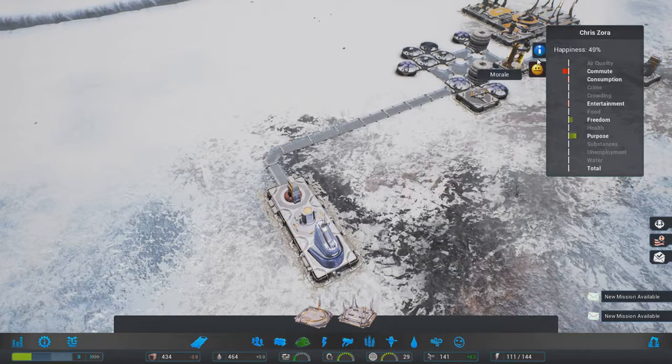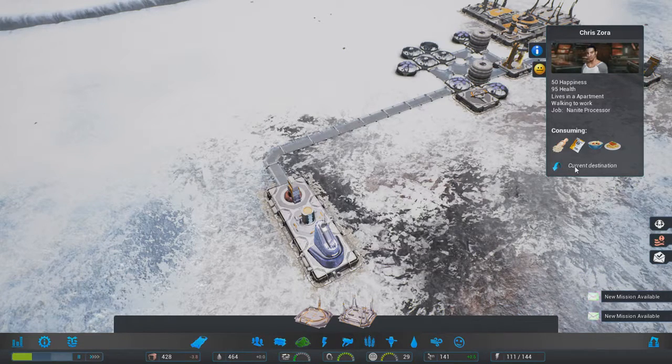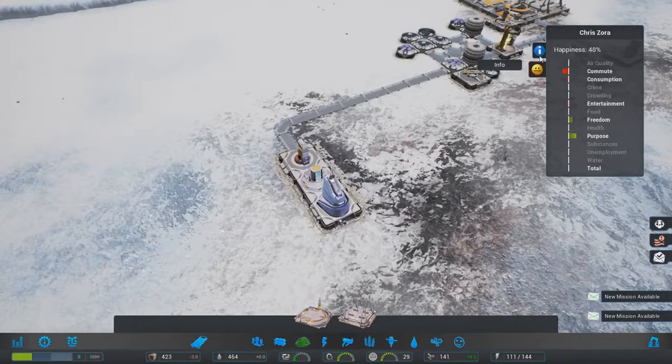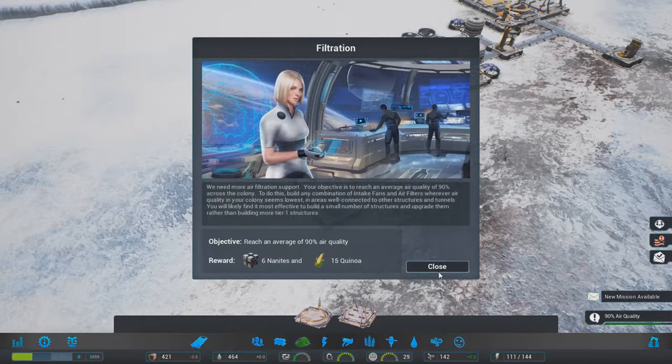People working here are not too happy about the commute, clearly because they haven't moved into this apartment yet. So we're going to go high occupancy here - encourage them to move into this apartment complex before any other, and hopefully get a nice healthy work base. I want to see a colonist's current destination to figure out where he lives.